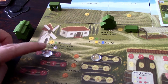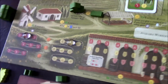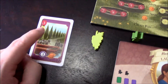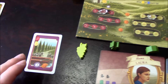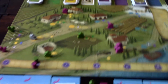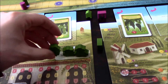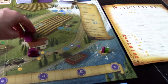We discard down to seven cards if needed, then rotate the first player token clockwise. Let's age the grapes — I move mine one step each, giving me a level-two red grape and a level-two white grape. I'm now very close to fulfilling my contract. Next year they'll be level three, and once made into wine I can fulfill that order for three victory points.